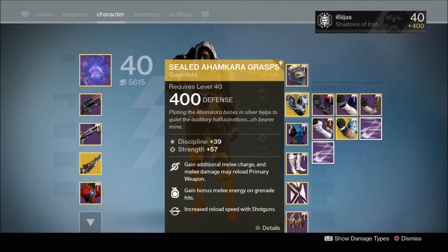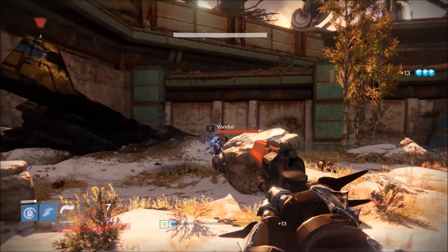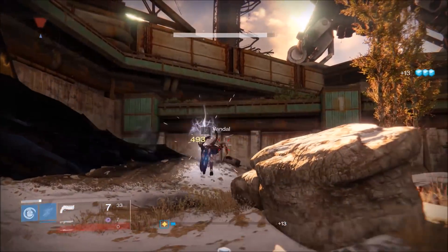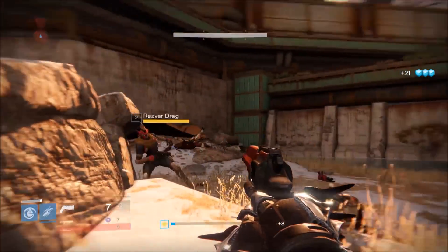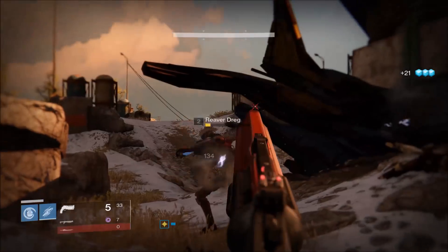Just for reference, the D1 version of the Sealed Ahamkara Grasps offered a very decent bonus for hunters. Using these gauntlets would grant you a second melee charge, and dealing melee damage had a chance to automatically reload your primary weapon. This reload feature, coupled with two throwing knives, smoke bombs, or blink strikes, made for a pretty dynamic build, and saw use across all aspects of the game.